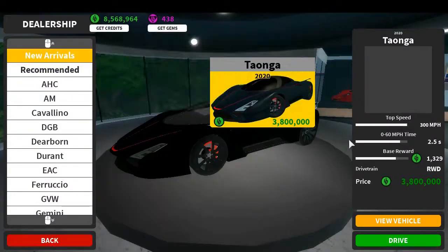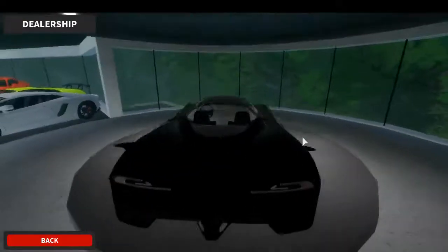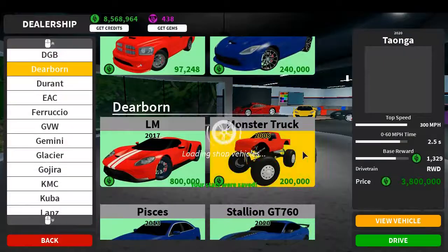Then there's this thing — I was not expecting to see this. The 'Yes Skull': 300 miles per hour, 2.5 seconds, 1.33k cash back, and it's only 3.8 million — it's the same price as the Colony. Wait, is this better than it? What is that? I'm not seeing this right.